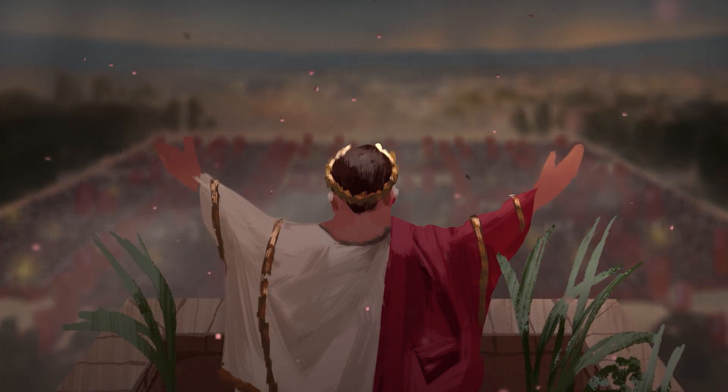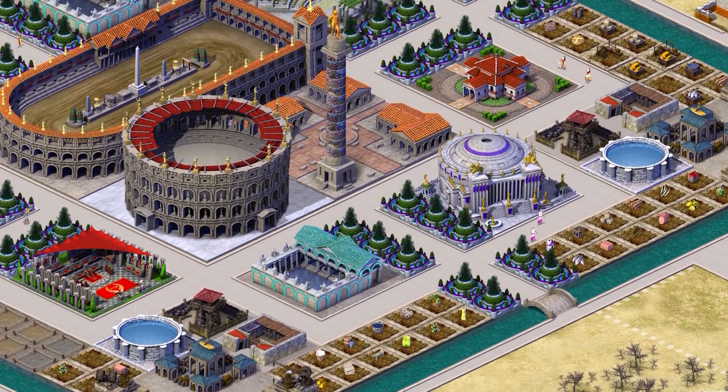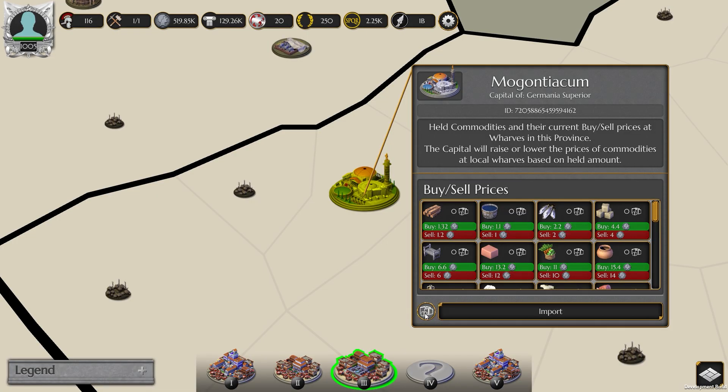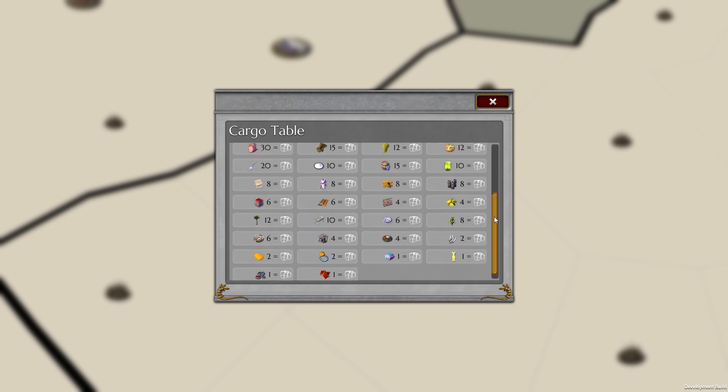While there's plenty to do in Romans: Age of Caesar, from rebuilding each and every Roman city with 15 other players, holding back barbarian invasions, or doing the unusual trading and exporting as you'd see in other city builders, today we're going to be talking about the upper echelons of the game: the senate.